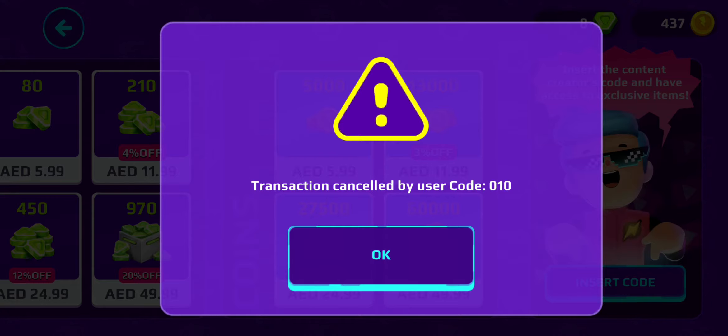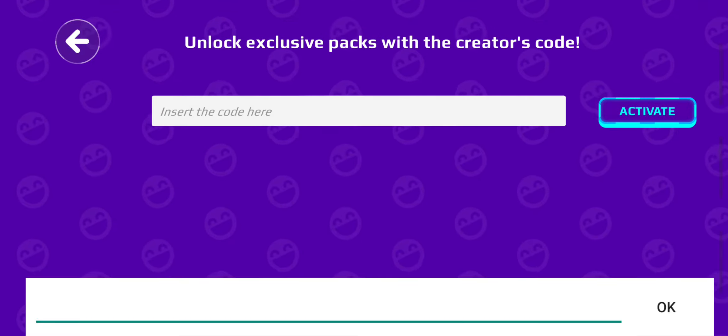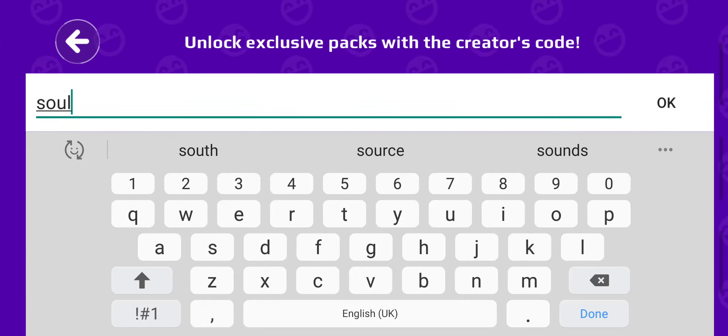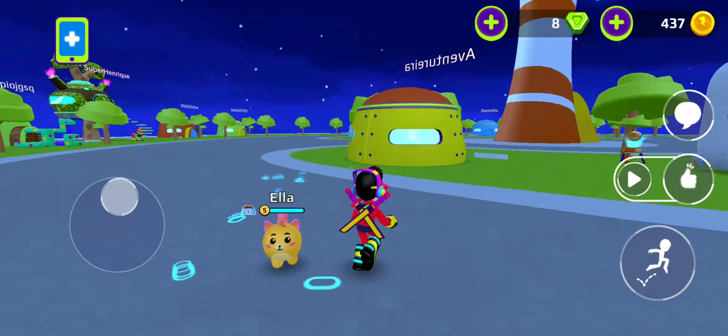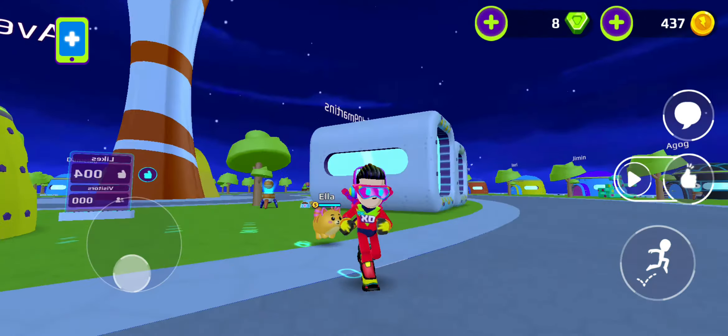So what you have to do is click on the insert code button. The code is... so wait, I forgot a bit. Maybe it was something like that — you can check it out somewhere on YouTube to find out what the real code is. I really forgot the code; I just entered it and forgot it.